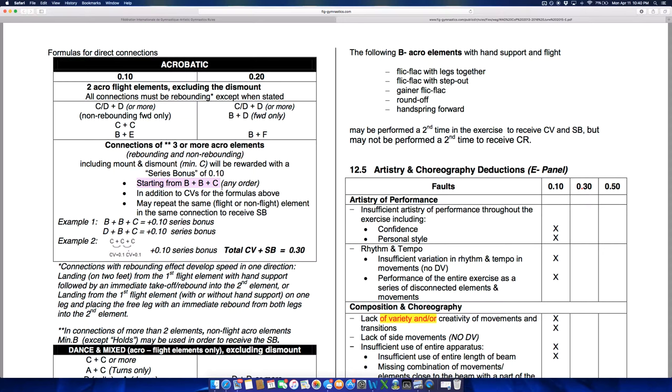When Victoria Komova used to do a back handspring layout layout in 2011, she only got a tenth of a point for it — it was seen as a CC connection. Now she gets that plus another tenth in bonus because there are three elements in a row, and I think that's why this series has become more popular with US gymnasts like Simone Biles and Laurie Hernandez. A round-off into a two-foot layout gets a tenth connection bonus, which is interesting because you can't really do a layout without doing a round-off or back handspring into it, so you get a built-in connection bonus for doing that skill at all.